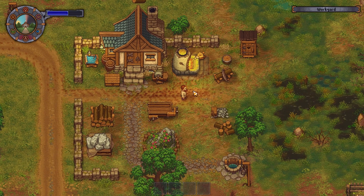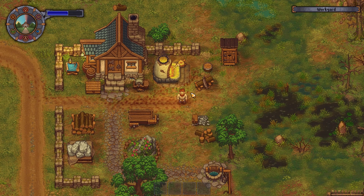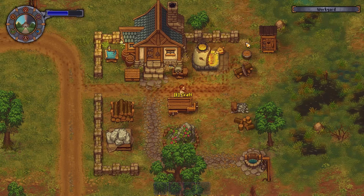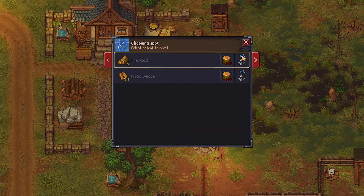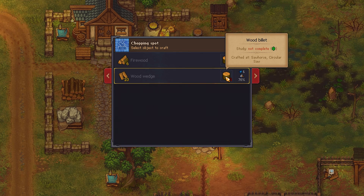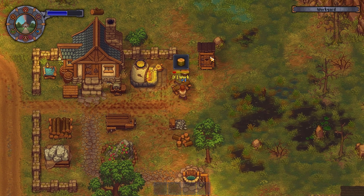Build all of those workstations and then prepare the necessary tools. You need to go to the chopping spot, where you need 10 wood wedges and the wood belt. The wood belt comes from this recipe here. Let's prepare one of those.